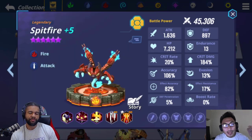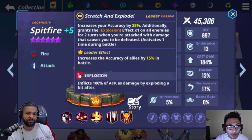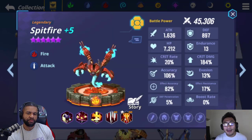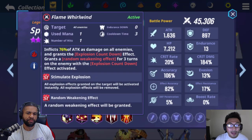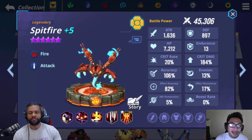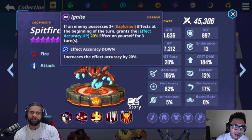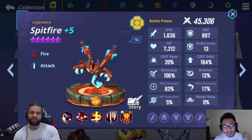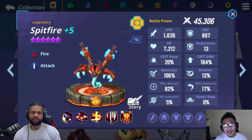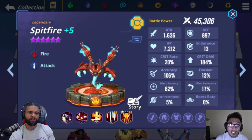Basically, Spitfire is going to allow you to have more accuracy on himself, and his leader skill gives him accuracy as well. The key to Spitfire is detonating the bombs. If you surround him with a huge bomb comp, the detonation is going to be massive. In terms of leveling up skills, I would definitely level up skill three and skill two because one, it detonates, and two, it's the AOE bomb, which is what you're trying to focus on.